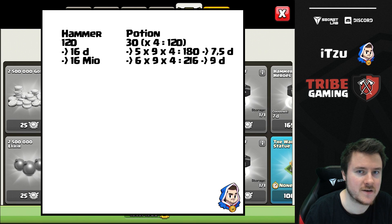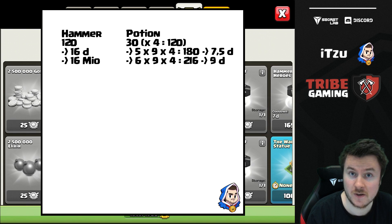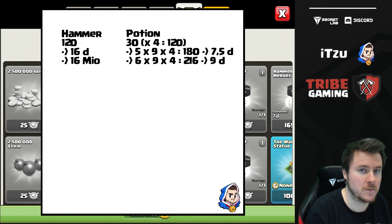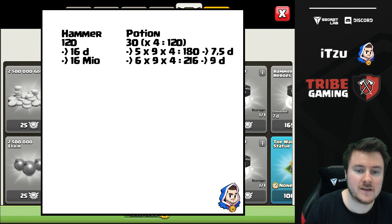Now let's consider if you have six builders, since the builder Otto can join the home village from the builder base. With six builders: 6 × 9 × 4 = 216 hours, which equals 9 days. So there's a huge difference — 16 days for a hammer versus 9 days for four builder potions at the same medal cost. The hammer still wins significantly.